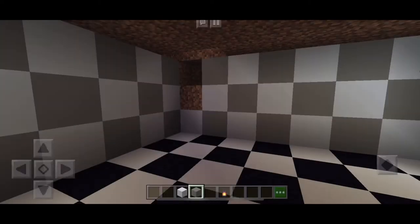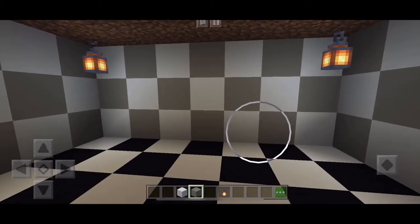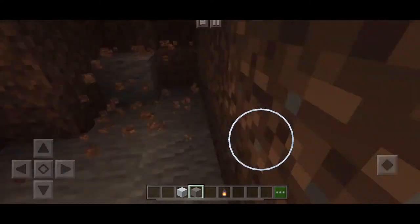This is the finished look of our walls. I'm going to look and see if it looks nice, measure where I'm going to put the doorway, and then I'm busy making the doorway and mining out the room so we can have a nice base.